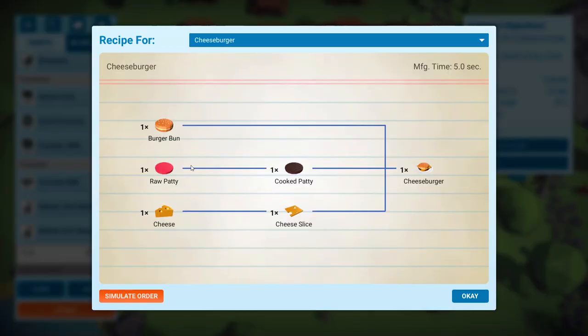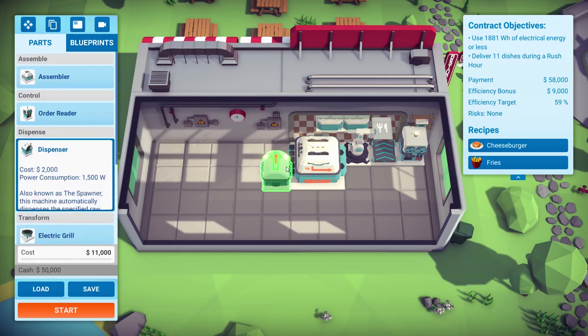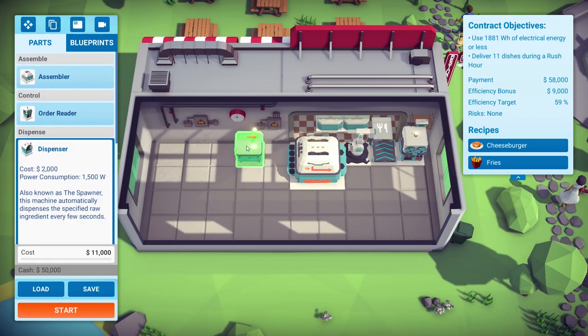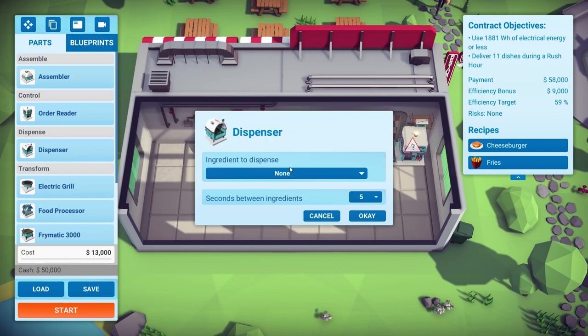Going back to this recipe, it's going to construct the burger out of three things — burger bun, cooked patty, and cheese. Let's get going with the burger bun. We're going to need a dispenser. Let's pop you there.